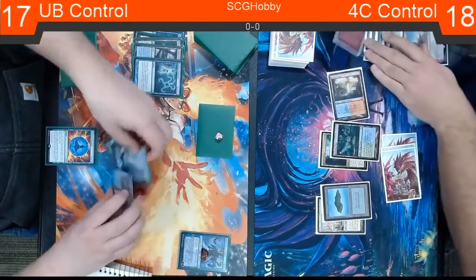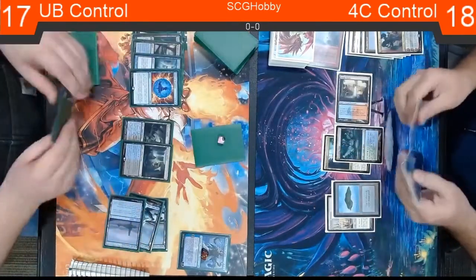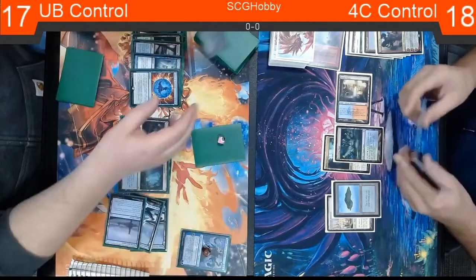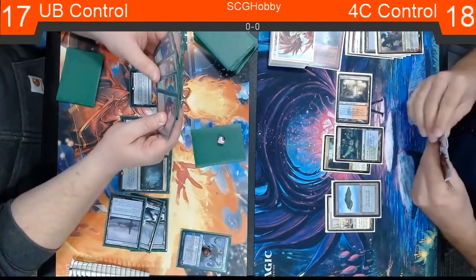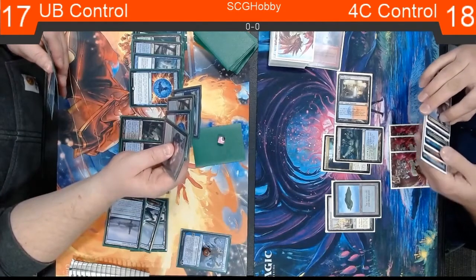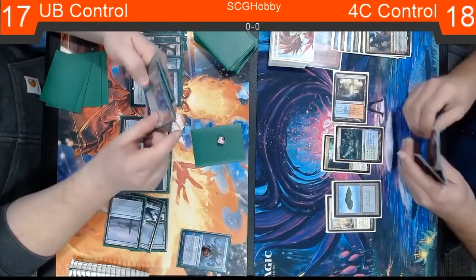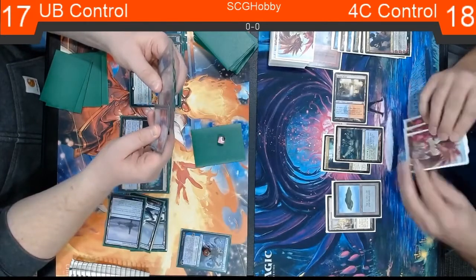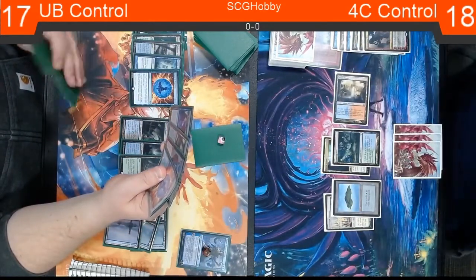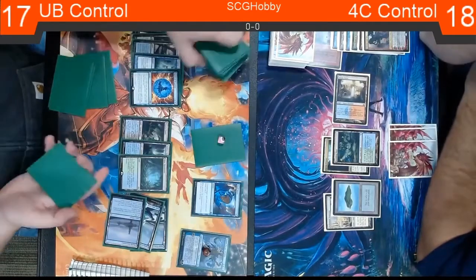A Ketria Triumph lets you go Growth Spiral turn two into almost any color — you could Cryptic and Omnath in one turn, going triple blue to four different colors. This looks like an end-of-turn Cryptic Command, bounce Field of the Dead, draw a card. Josh does tend to fire off Cryptic Commands rather aggressively, not always saving them for counters — he's just churning through to see what he can do.